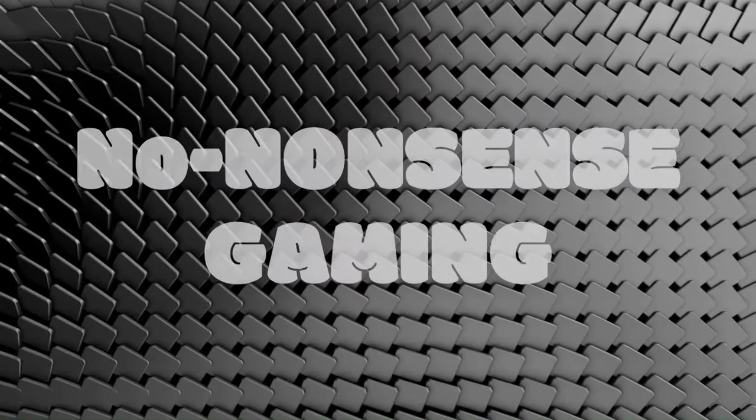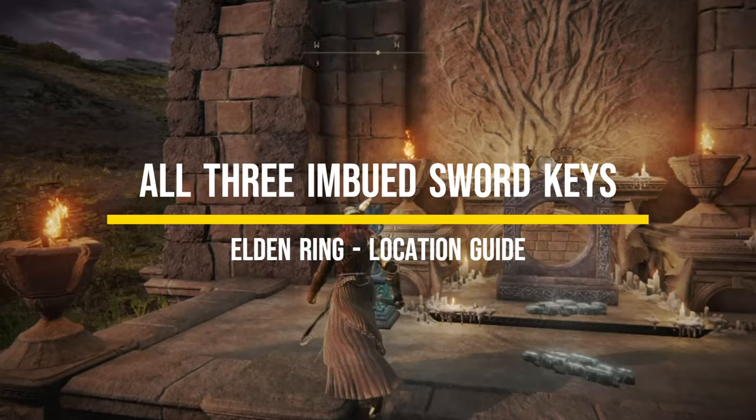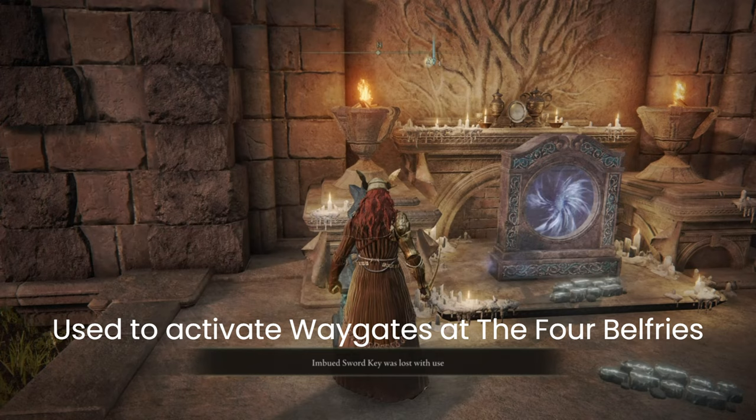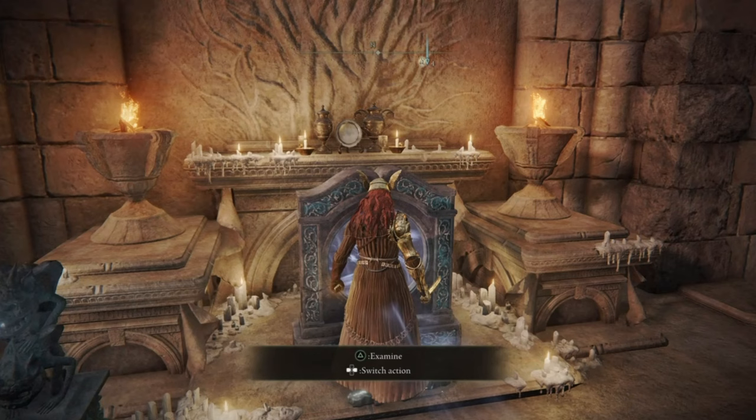Hello and welcome to another video from No Nonsense Gaming. In this video we are going to show you the locations of all imbued sword keys in Elden Ring. There are three of them and these are key items which are used to activate way gates at the four belfries, allowing users to teleport to various locations. There are three way gates in belfries and each one should be activated using a separate imbued key.